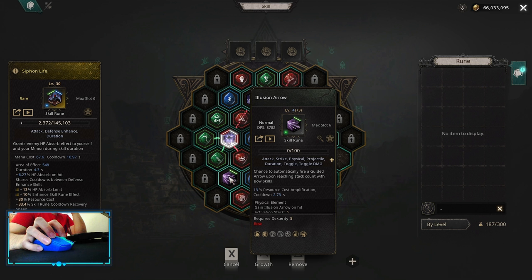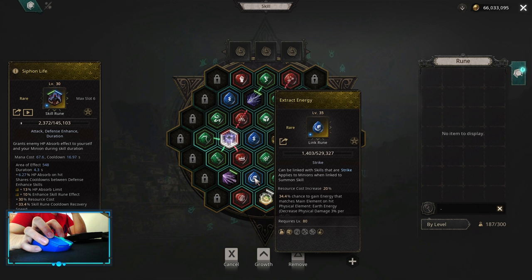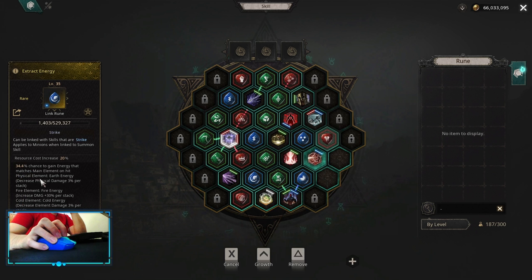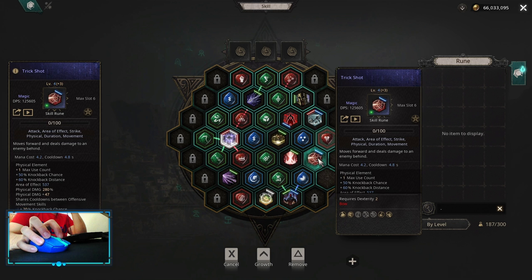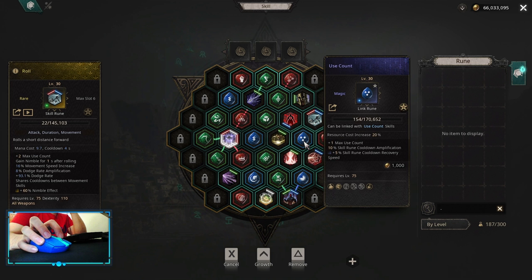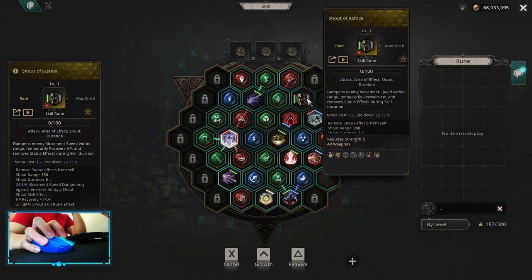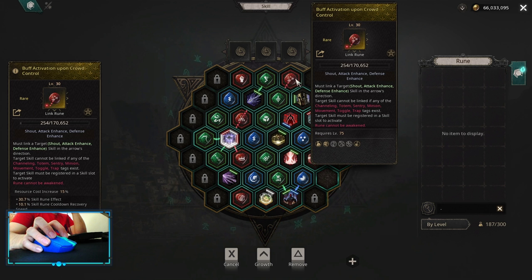For toggle, it's Illusion Arrow with Extract Energy to convert fire damage. Fire damage is going to be a damage multiplier, but if you want more defenses you can keep it at physical, because earth energy is going to give you physical damage decrease per stack. For movement abilities it's Trick Shot and Roll, with Disarm and Use Count. Shot of Justice to remove CC, together with buff activation upon crowd control.